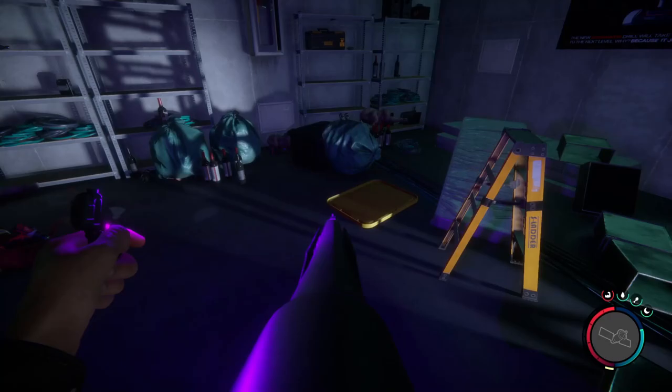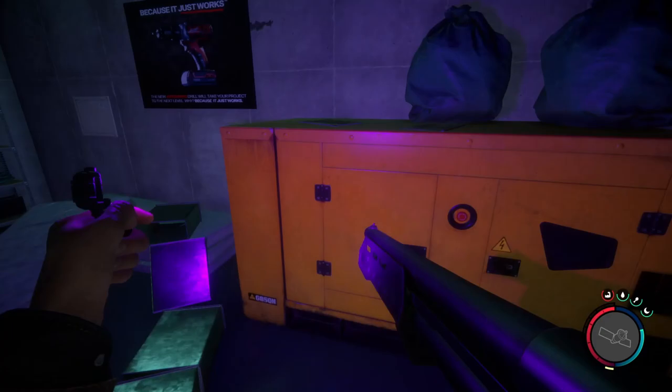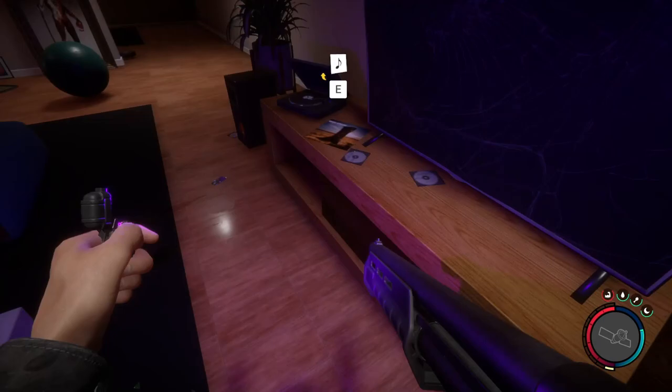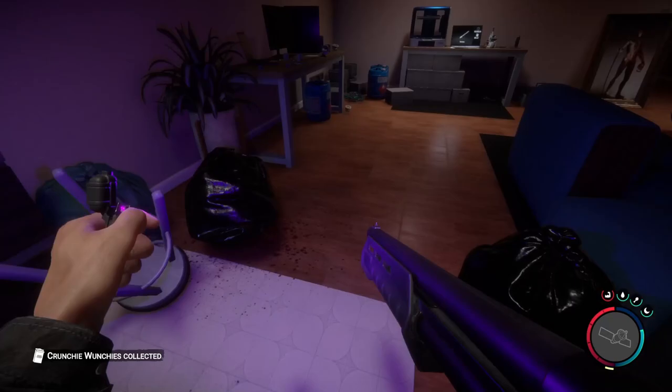We have some printer resin right here, and there's some wire — I think that's all there is here. Go over here and into this living room right here. There is a record you can pick up as a collectible, and I think that's it. There is some meat in this fridge right here — I'm not going to bother with it. There's some cereal in here too.